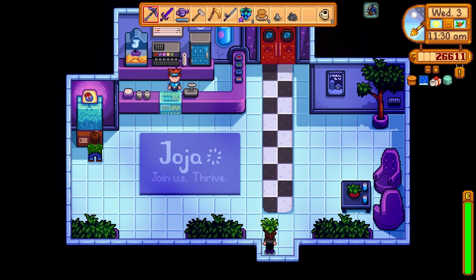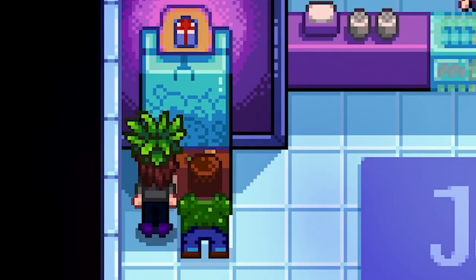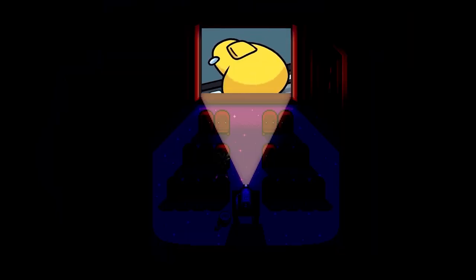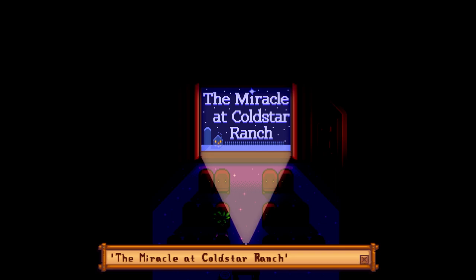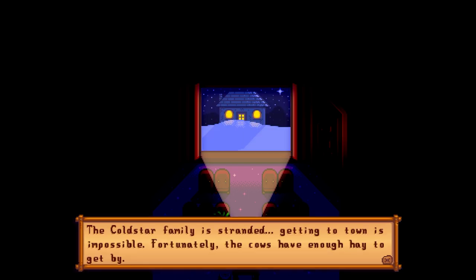We're going to see a movie by ourselves because we don't have any friends. This guy's playing the claw machine — we can't play. Let's go ahead and watch a movie. That's a weird movie intro. I wonder what this one will be about: The Miracle at Cold Star Ranch.